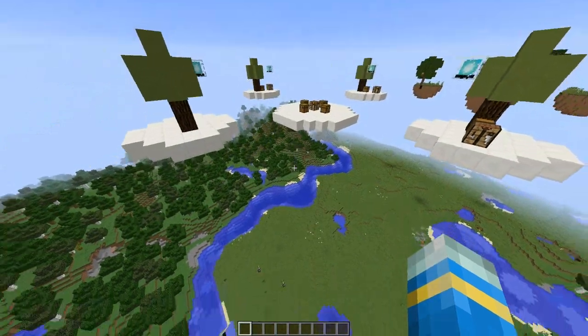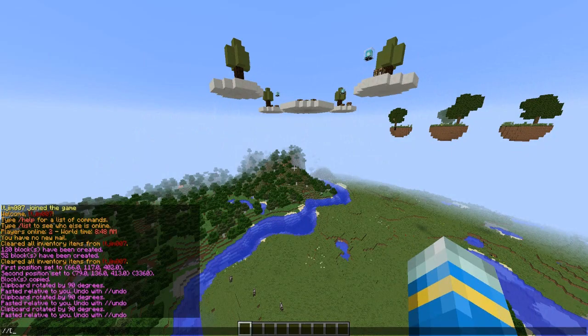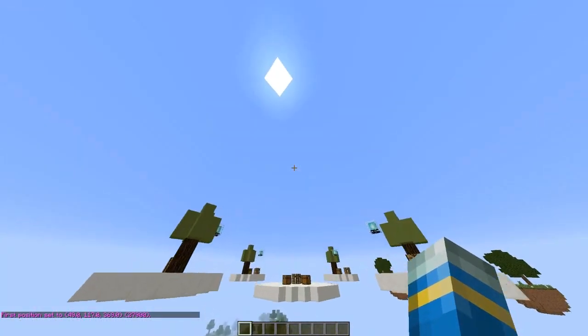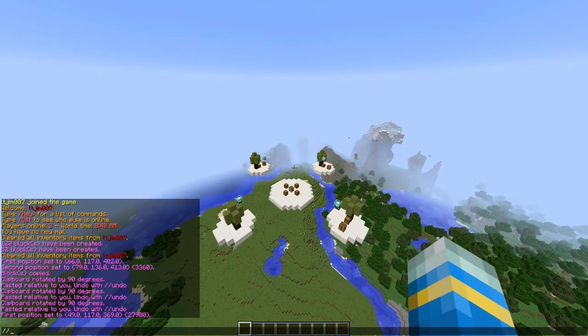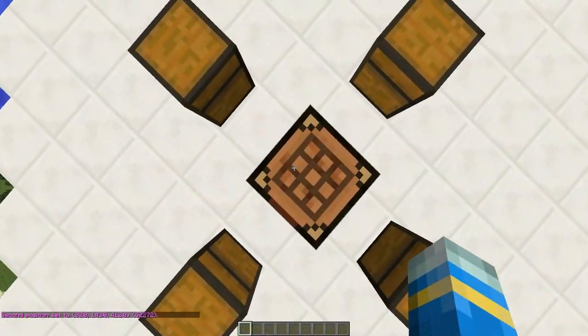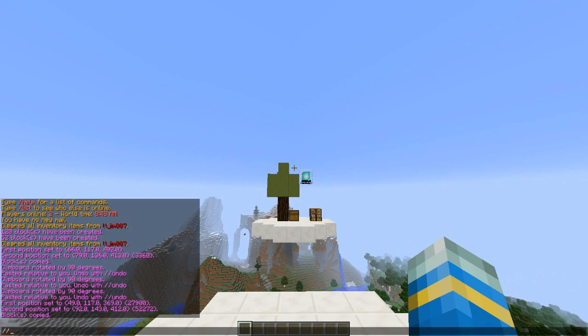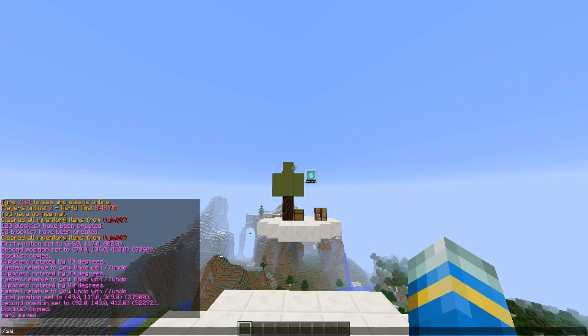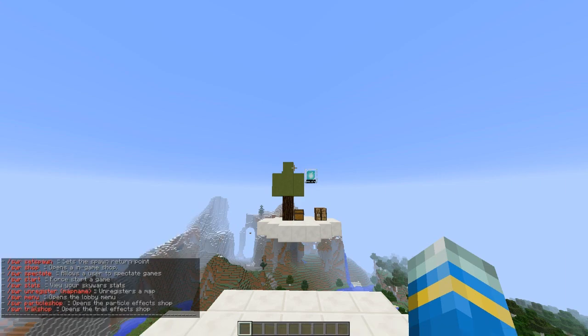So once you've done that you are going to want to select all of the map using WorldEdit again, and then you can save it as a schematic. This is definitely the easiest way of doing it. The way to save it as a schematic is by standing on top, copying all of the map of course, and then doing schematic save and a map name — so map2. Then if you do SWR it will show you all the commands.